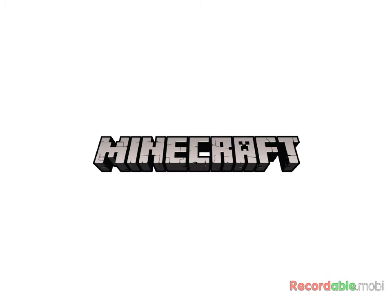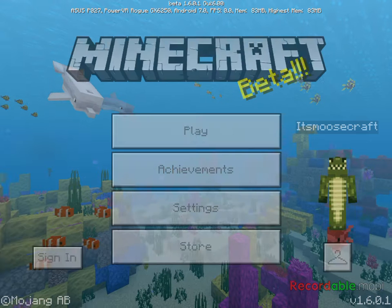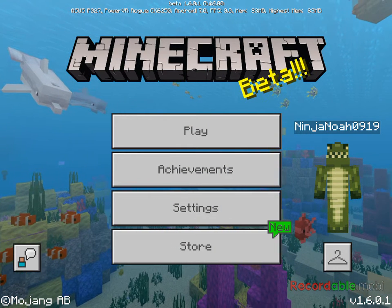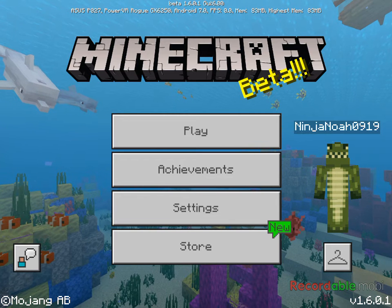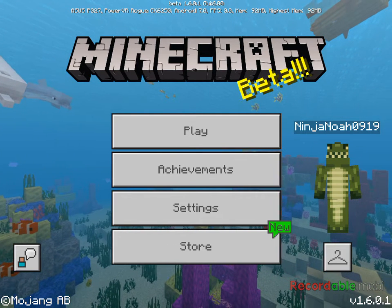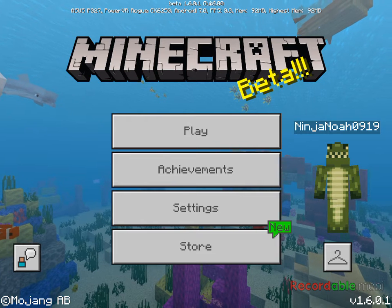Hey guys, today I found a secret feature which is a new texture. There's not too many, but I'm pretty sure the only one I've seen is the stray - it looks different. You can check that out for yourself if you're in the 1.20.60.1 beta.